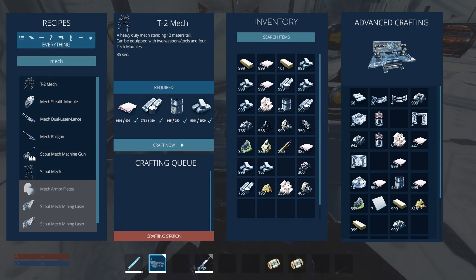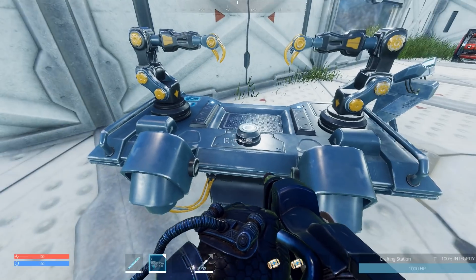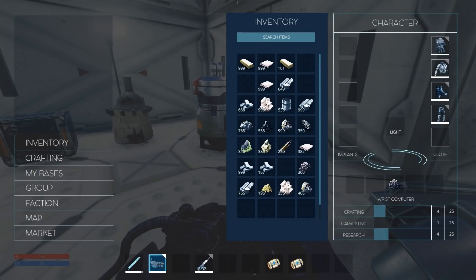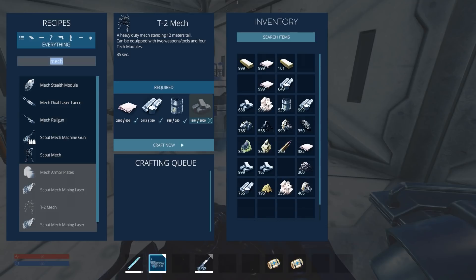It's a heavy duty mech standing 12 meters tall - can be equipped with two weapons and tools and four tech modules, which is really cool. This mech is going to be for the guy in J8, and he's given me the password to his base so I can go ahead and drop off the mech for him. Once we drop this off, I'll probably need to make some power cells as well, so I'll go ahead and get those.